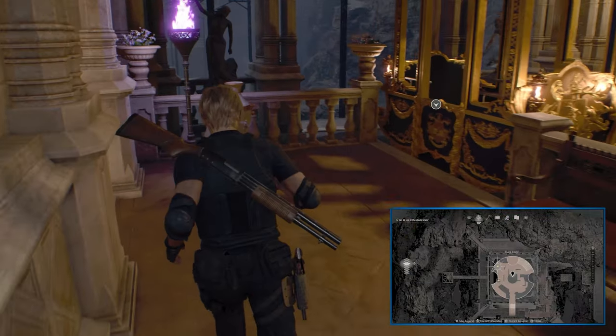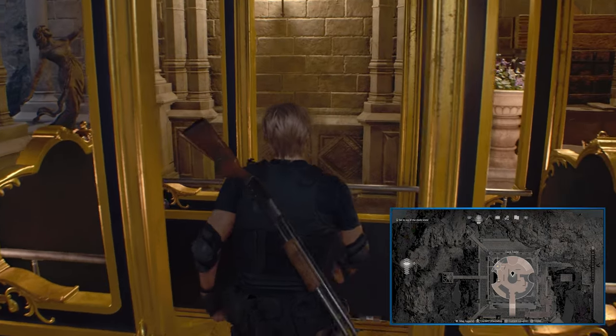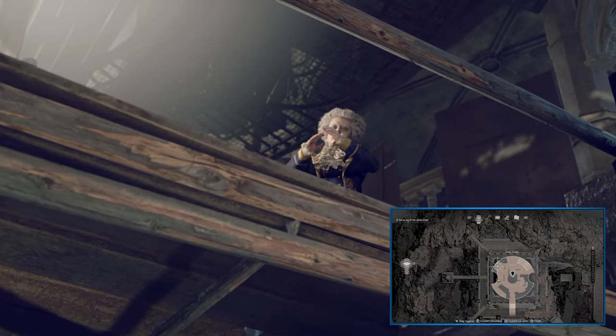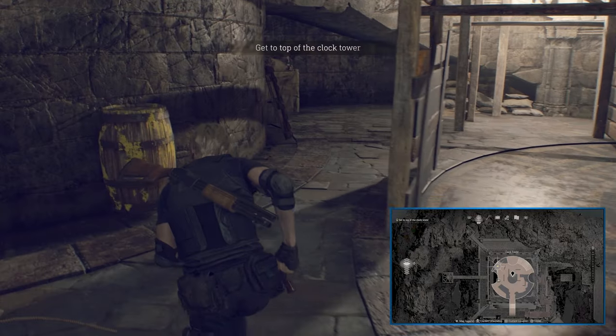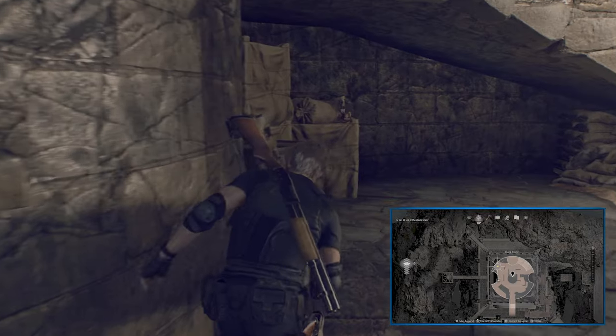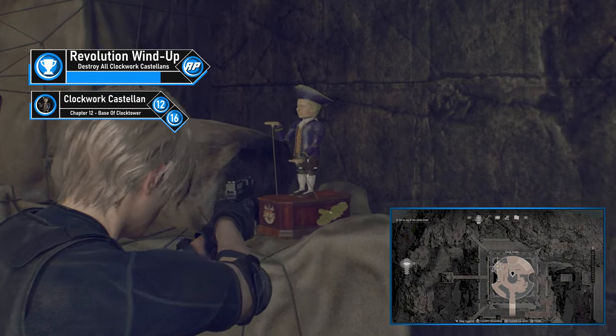Castellan number 12 is at the point of no return for the castle. After finally getting back to the castle, get on the tram to head to the clock tower. Head inside, open the door, and you'll get a cutscene with Salazar. Immediately after the cutscene, head to your left, follow the wall all the way to the end, and you'll find the Castellan on a couple of crates. Knife it to smash it — that's the last one in the castle.